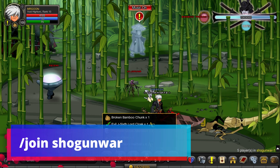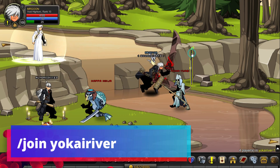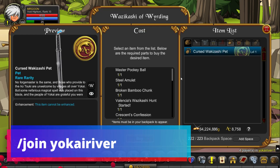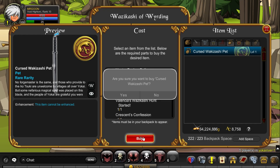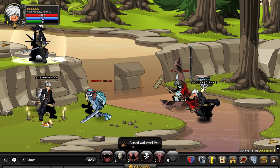Once you've got the Master Pokeball, head over to join Shogun War for the Broken Bamboo Chunk, and then head to Yokai River where you will find the blade floating around with the merch shop that you can access. Once you've done that, you have got yourself a brand new pet.